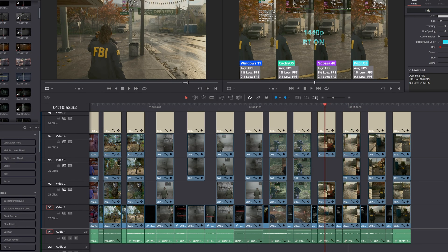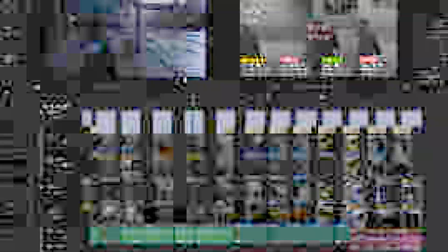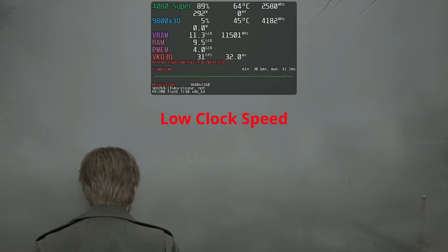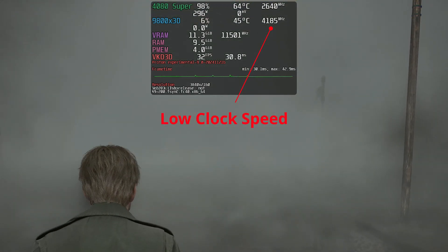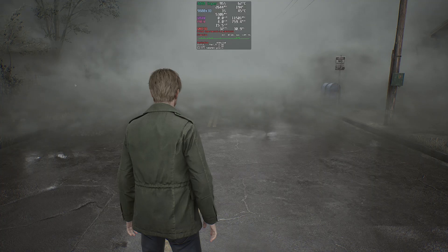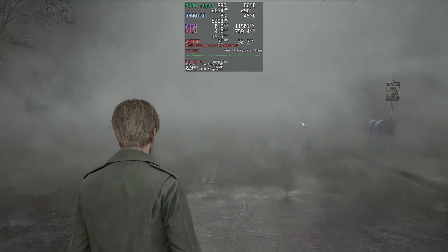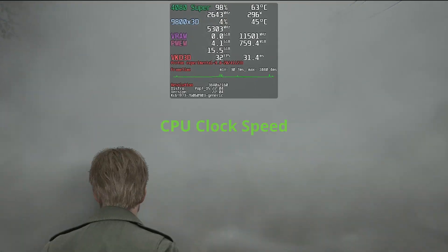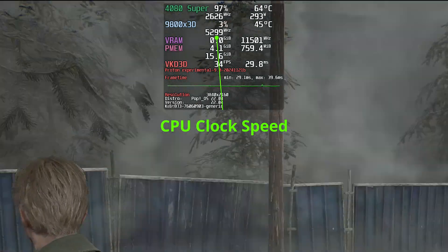Before we move forward, I want to mention that I did make a mistake and deleted the wrong video for Nobara 40 and CatchyOS. You will see in the side-by-side runs that in some games on Linux the CPU speed drops to a bit above 4 GHz. In those scenarios I applied the performance mode plan, and the stats didn't stop — the performance was the same, even though as you can see on screen the CPU speed sits at around 5.3 GHz.